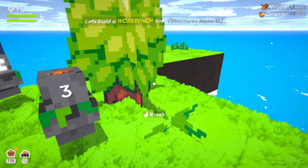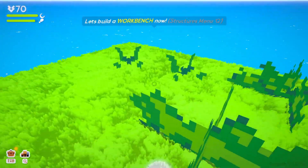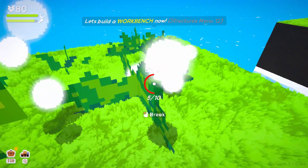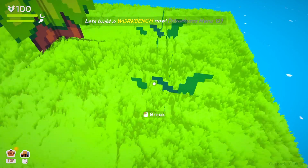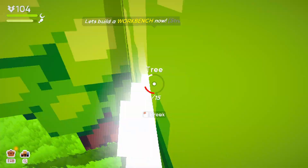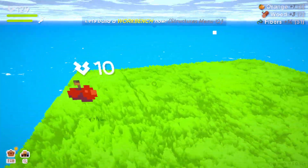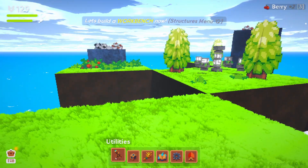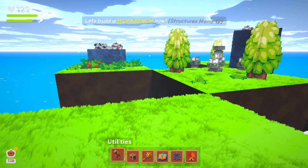Let's build a workbench. There's a structures menu, which is cute. I'm going to build it over here on this little lone island section — it's flat and open. Let me clear it out first. The menu has utilities, production, farming, magic, machinery, and base categories. Workbench would be under production.